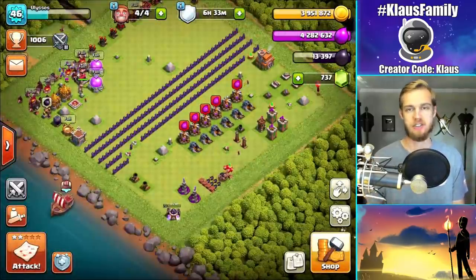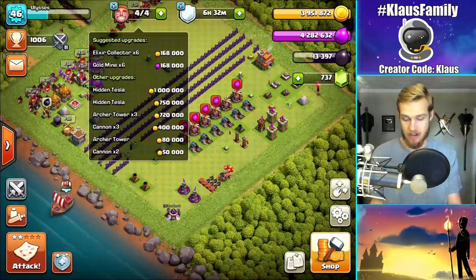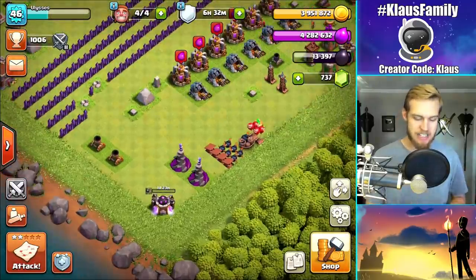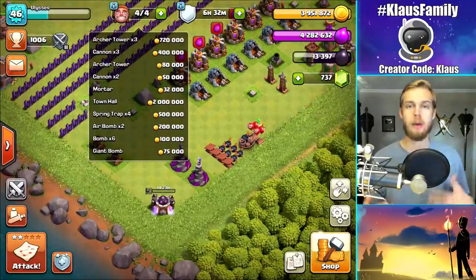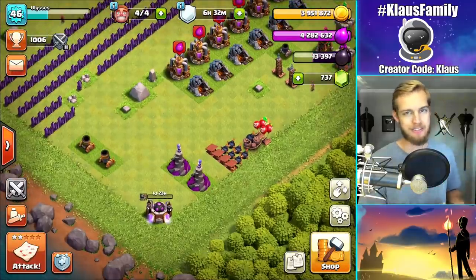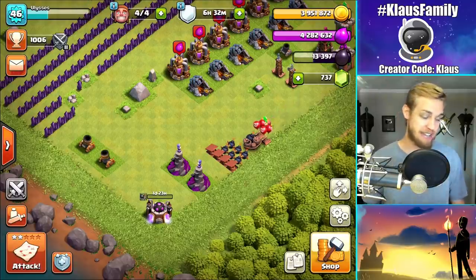I've still got too much elixir from the Season Bank a while back, and I've got nothing else to spend elixir on — I'm literally completely done. Also, I did a lot of upgrades off camera — the little cheaper upgrades. The cheapest upgrade left is like an eight-hour upgrade, not like a 30-minute upgrade anymore. So that helps a lot.